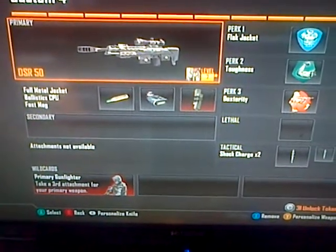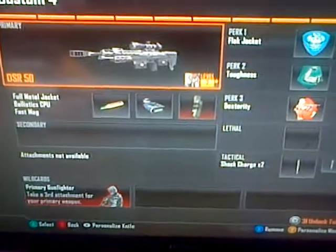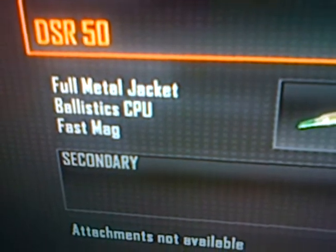To start off with, obviously you need the DSR. For my attachments, I have Fully Metal Jacket or FMJ, Ballistic CPU, and FastMag.